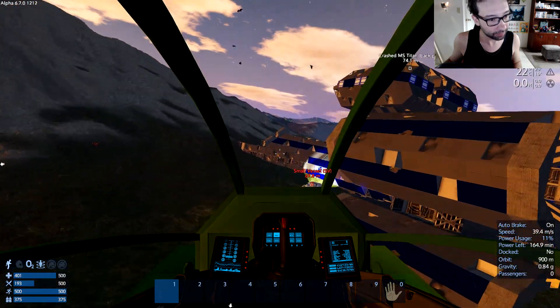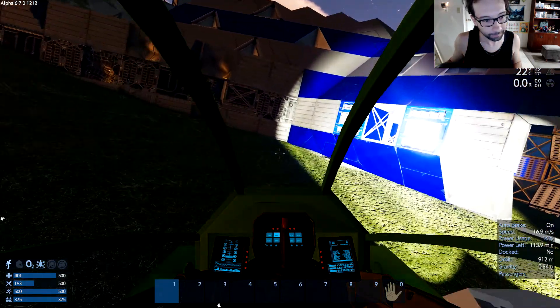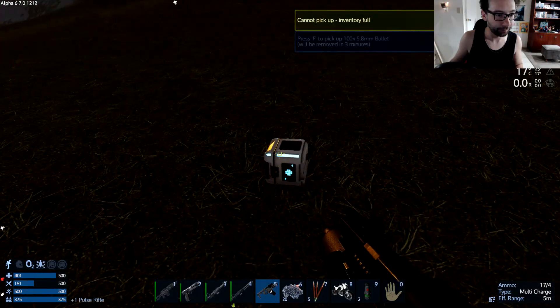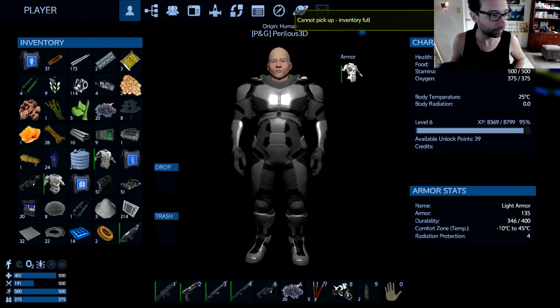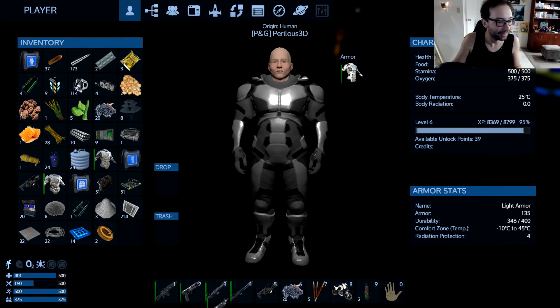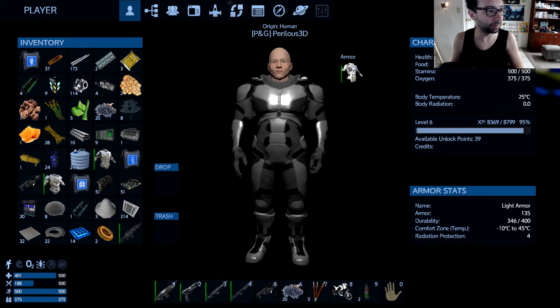Did you bring that pulse rifle? Take that off your hands — sweet, thank you. I feel a little bit better about everything now. You need food? I've got tons. Shitload of materials too — we might be able to make a CV.